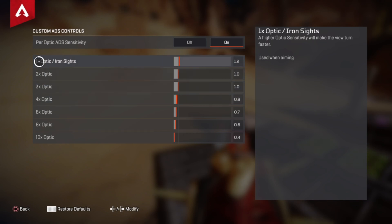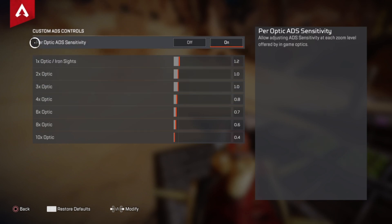Next are the per-optic settings, which you all need to change — trust me, because this will help your recoil control a lot while aiming down sights. Here are the values: 1x scope at 1.2, 2x scope at 1.0, 3x scope at 1.0, 4x scope at 0.8, 6x scope at 0.7, 8x scope at 0.6, and 10x scope at 0.4. Copy all of those down.